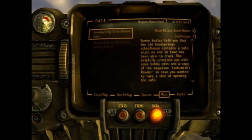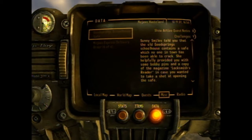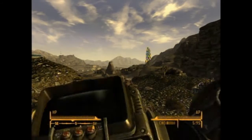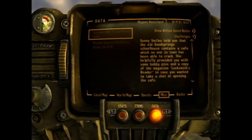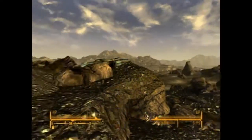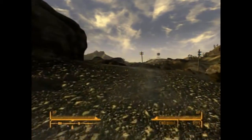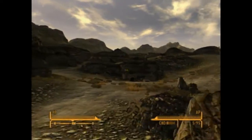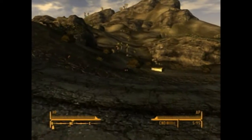Where was this? It said it was added to my notes. The old Goodsprings schoolhouse - alright, back to Goodsprings. I should stop and repair my weapon first. I don't know why I call it my 'whoopin'' but it's my weapon.